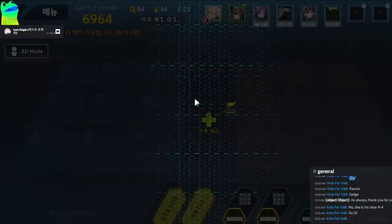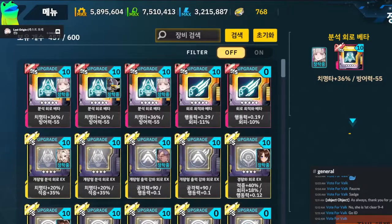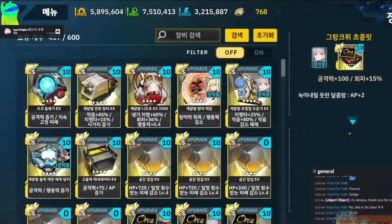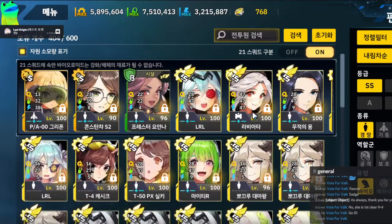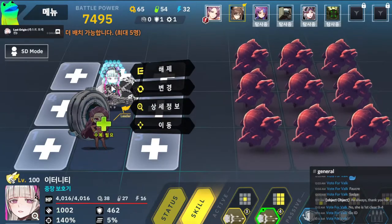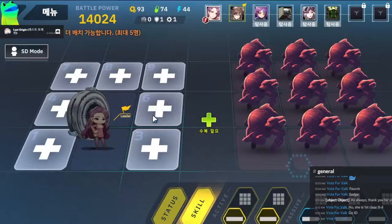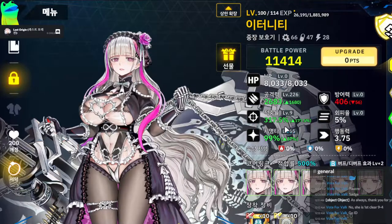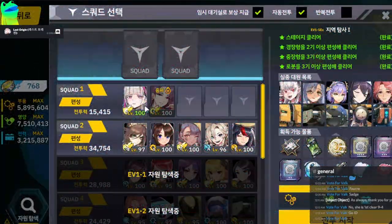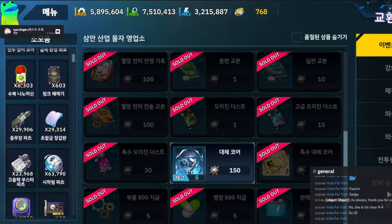Moving on to EX stages, you want better AOE — you can't use a no-link Eternity. You need more links because you need more strength. You can technically use a broken Leona or another broken unit, but you'll do much better with Alpha. The enemy has higher evasion, so my goal is to get 100% CC and about 300 accuracy, with the rest going to other stats.